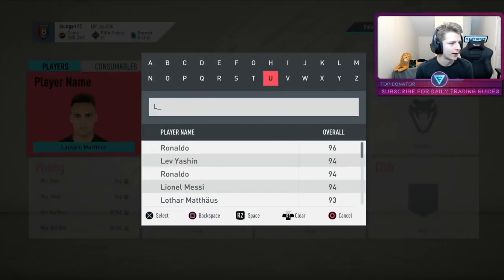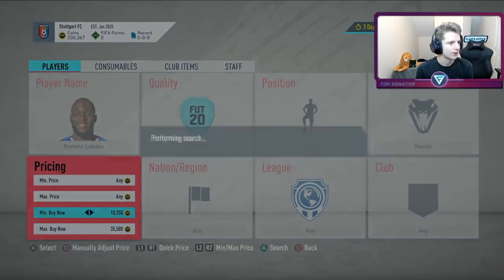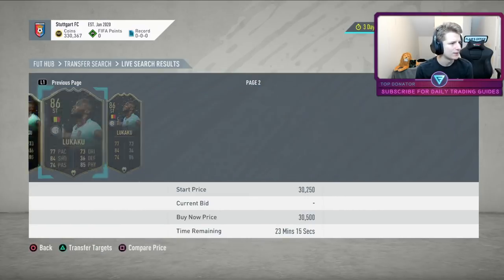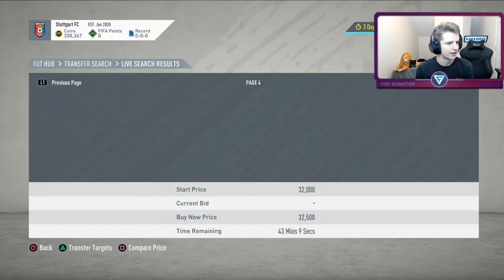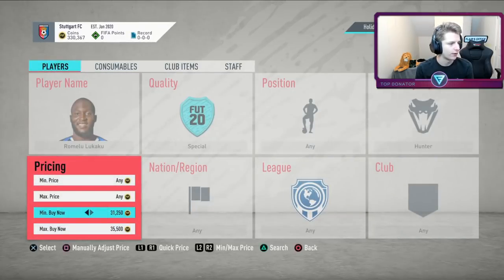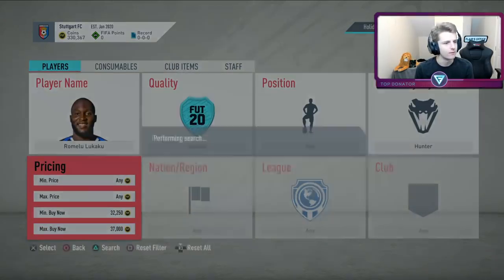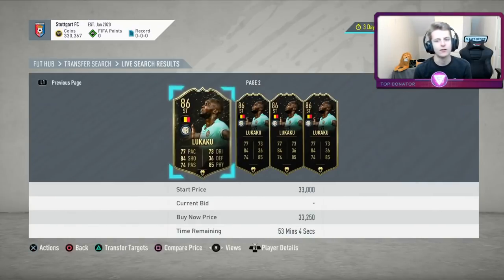Checking Lukaku — he might have his first in-form listed up at that price. When his second in-form comes, his first in-forms normally do get flooded. We can see one there for 33k. Going second cheapest, the next is 33 to 36. So we'll list him up for 36k — on the presumption that when one sells, we can go and sell the other.